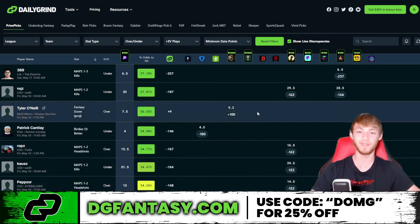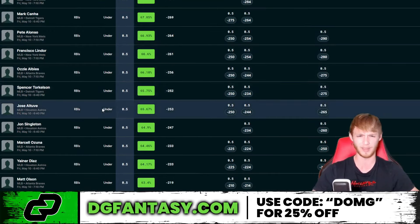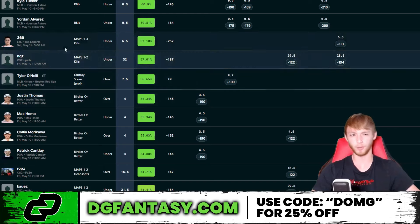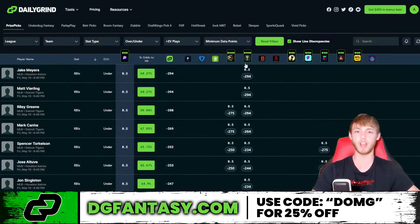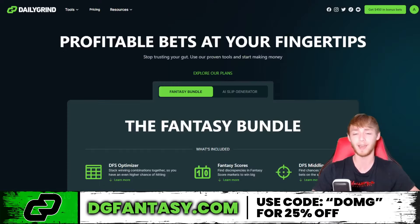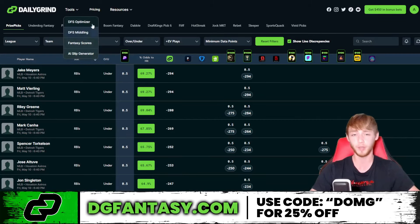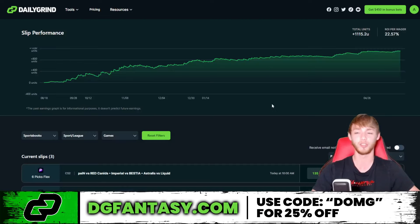Here are some free plays from the Daily Grind tool. This is the optimizer — it shows the best expected value plays on Prize Picks. Click the refresh button and it pulls up the best EV plays instantly. There's a ton of value right now in RBIs, CS:GO, League of Legends, hits, and face scores on the overs. You can filter for plus-EV plays to fit a two-pick power play or five-pick flex. Use the link in my description, promo code DMG for 25% off. It also includes a middling tool and FanScroll projection tool. They also sell an AI slip generator separately, which automatically generates the best EV plays combined into an entry — it's been up over a thousand units since August 18th.